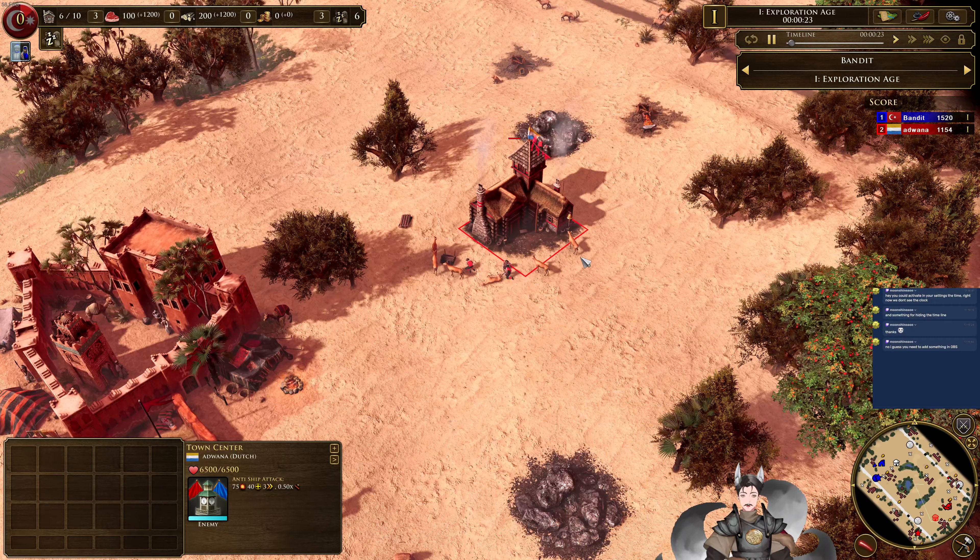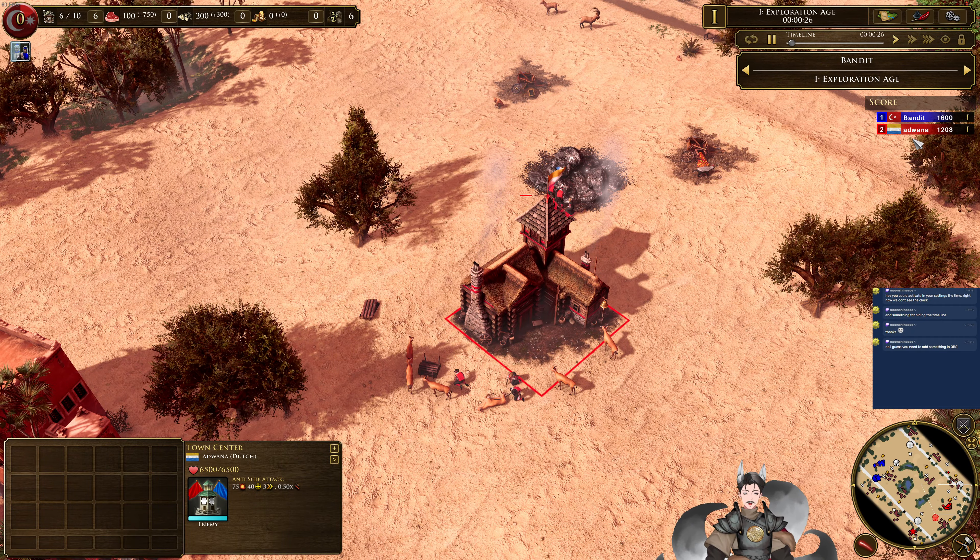Spawned on the right side as the red Dutch, we have Otawana.